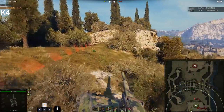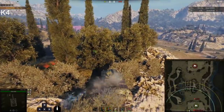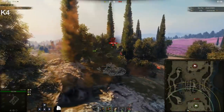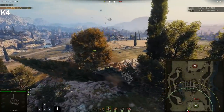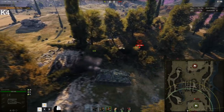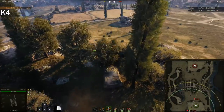Next up, we have K4. This was one of those old climbing camping positions — not necessarily a climbing position, but just a camping position to keep an eye on the cap and lock down any capping potential. I'm glad to say it has returned. Now you can camp with even greater advantage, as you can have more cover and more bushes. What a time to be alive with the HD maps — they keep on giving!